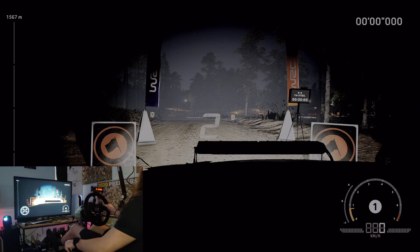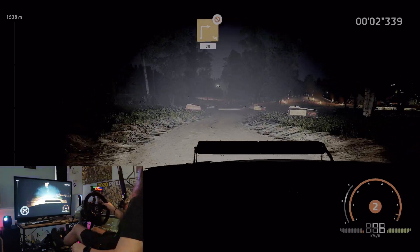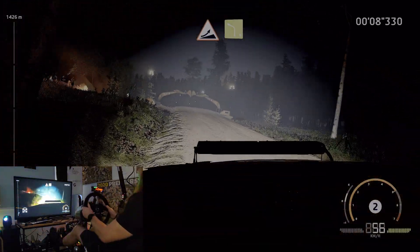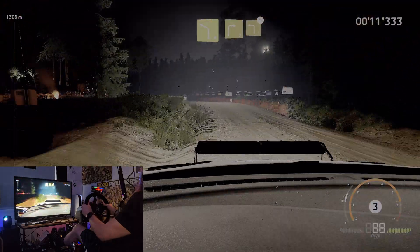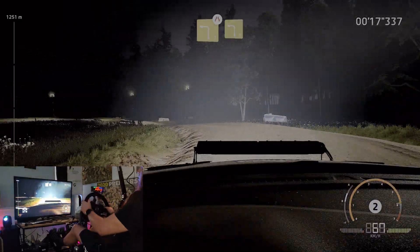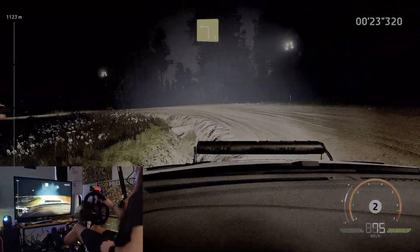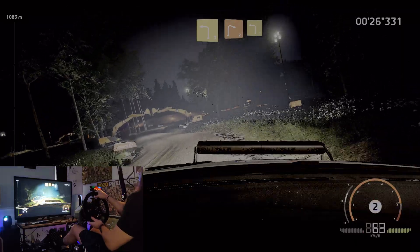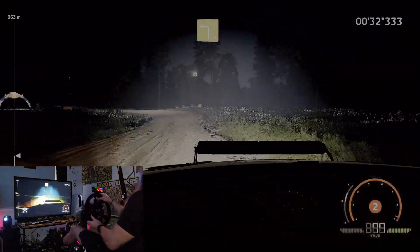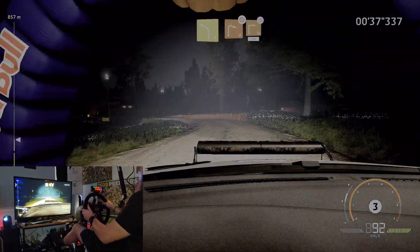We're going again. 3, 2, 1, here we go. Hard brake, square right, rock in, 30. Jump into left, 4. Right 3, keep into left 3, narrows. Into left 3, long. And right 2, into left 3. Into left 4, cut. Right 2, long, don't cut, tighten, square right, fail in, 120.